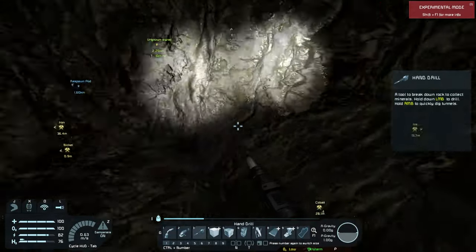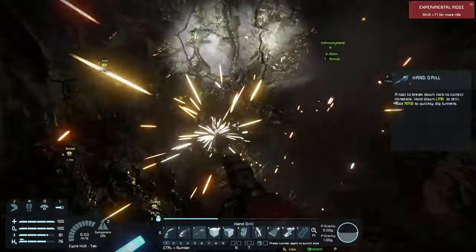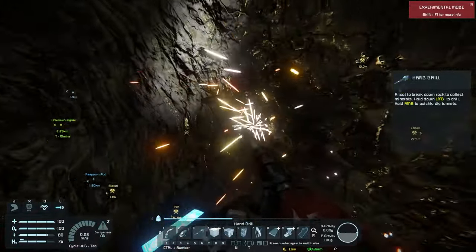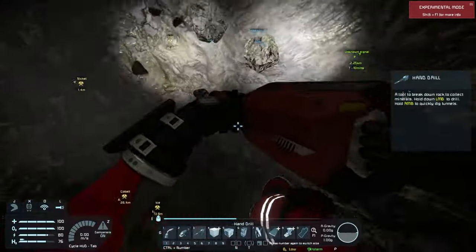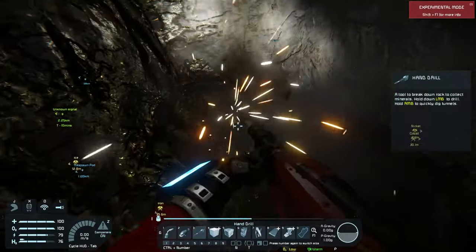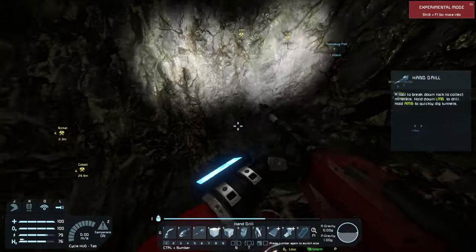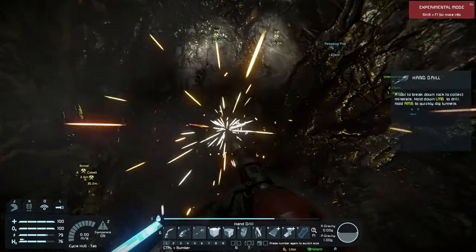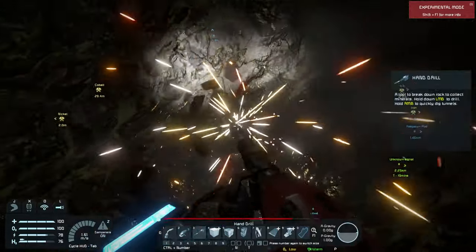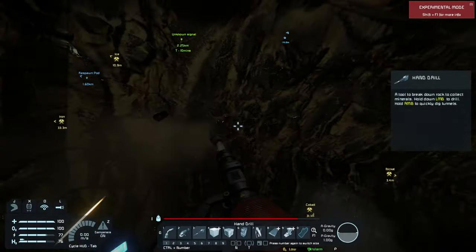There it is - it is this goldish-looking stone. We can pick it all up by holding the F key. We're drilling with left mouse click, and that's how you drill and collect the rocks. Something we didn't really talk about in the last video was our power level.